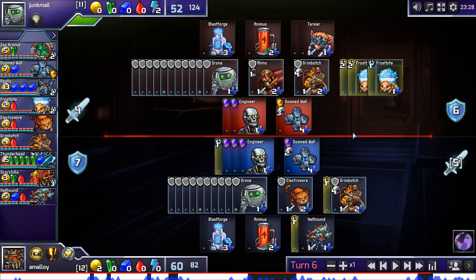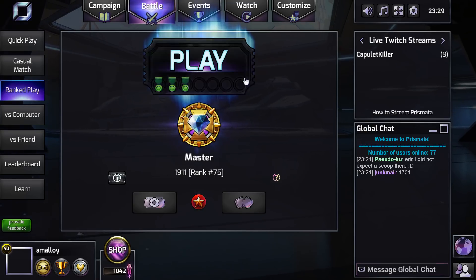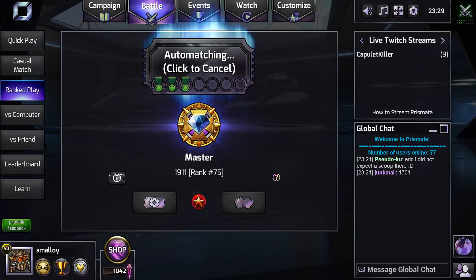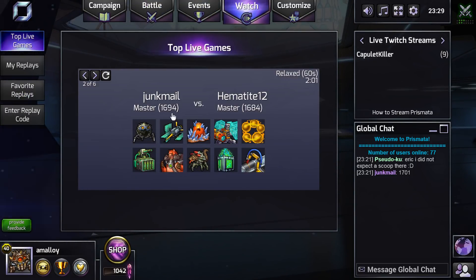But if all he's really building is these, then I have five attack and he has three. Let's move on — nice quick game. Junkmail says 1701. We were just playing him. He said that before we played him; I don't know why. Is that his rating? Yes, it was. So maybe he just made it to Master and someone was asking about his rating. Makes sense.